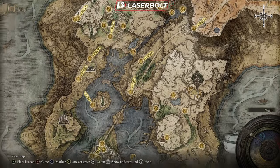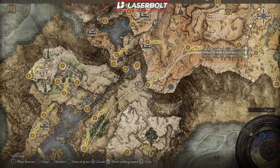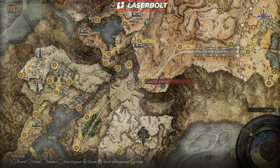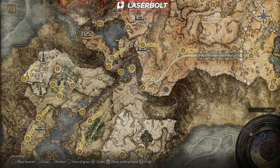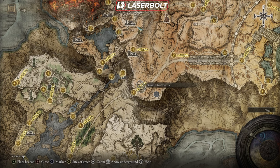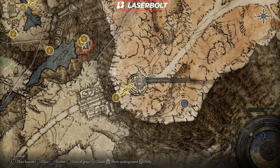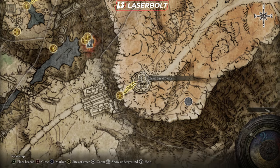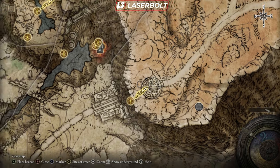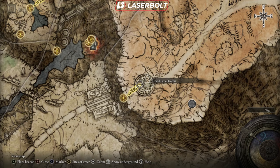Fast travel to the East Raya Lucaria Gate and work your way up. Since you've been following this guide, you should have both medallions by now — present them at the Grand Lift of Dectus. Explore this area thoroughly; there are three to four NPCs here that you'll need to dialogue with. It'll take about 30 to 40 minutes just in this area alone to talk to all the NPCs and start their quest lines.